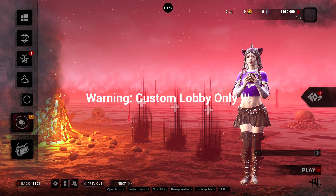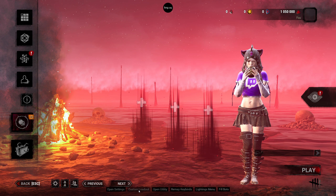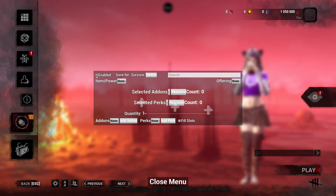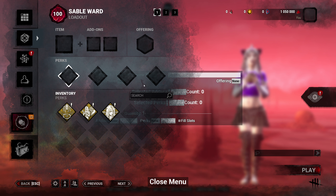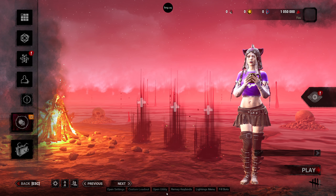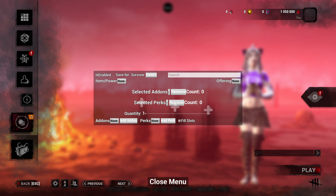Fill bots and custom lobbies — don't worry about that. Moving on to custom loadout: I'm going to put it as enabled. That's important — you want to enable it. If you don't enable this, you won't really be able to pick your own perks. So you're going to want to enable that.